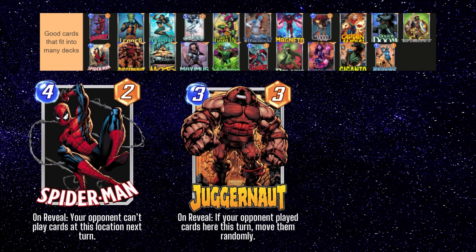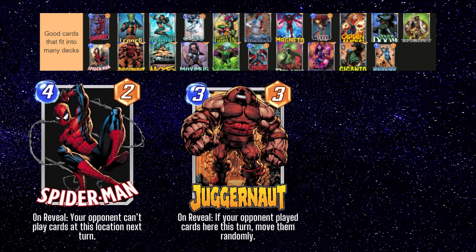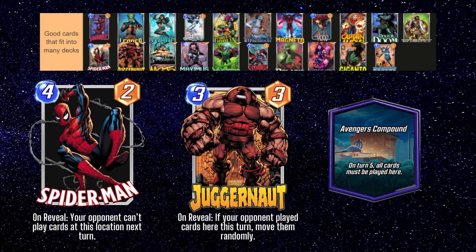Spider-Man and Juggernaut are interesting tech cards that can affect your opponent's lanes. Juggernaut used to be pretty popular to play after Storm, but most good decks these days have ways of getting to locked-out lanes, so the power you get from playing just Storm and Juggernaut is not always enough to win that lane. Spider-Man has a really interesting effect and can be used to shut your opponent out of a lane if played on turn 5, or even make your opponent skip a turn if played on a location like Avengers Compound on turn 4. If you can shut your opponent out of two locations, Spider-Man can almost guarantee you the win on turn 5, since your opponent will no longer be able to play any cards on turn 6.